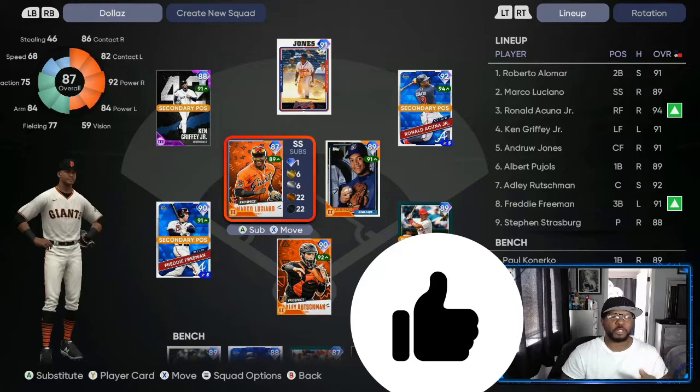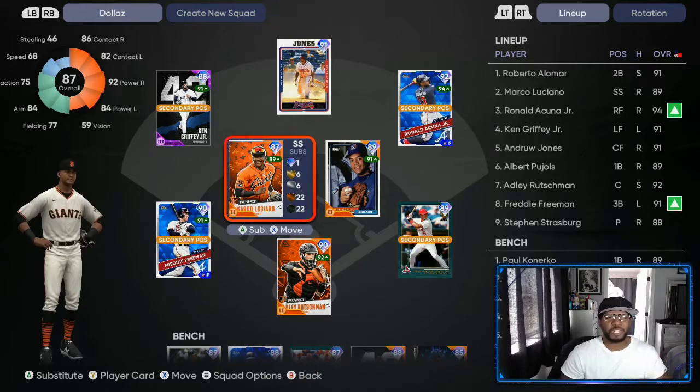I'm going to start doing the team affinities. The team affinity is mostly for people that are pretty decent at the game, so if you're going to be grinding the team affinity way, that means you're already comfortable with plate presence, being patient, and knowing how to take pitches.